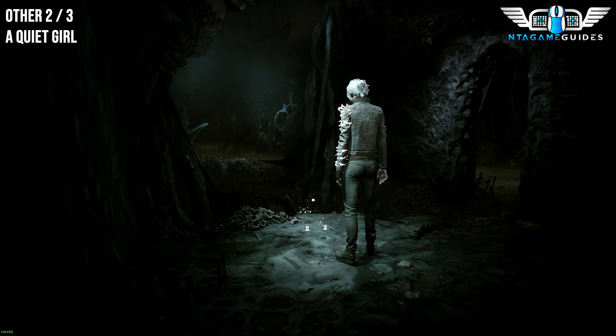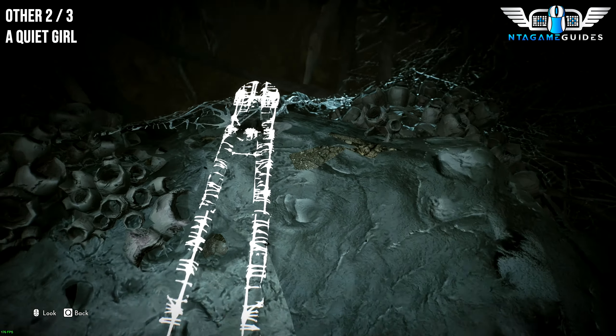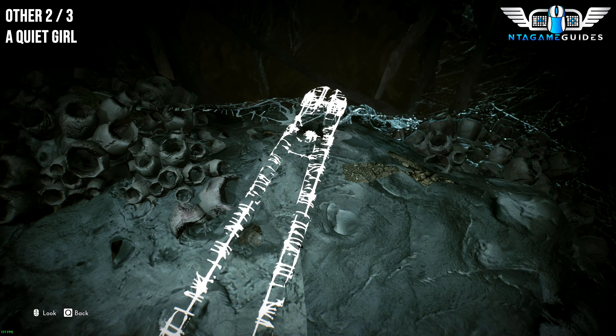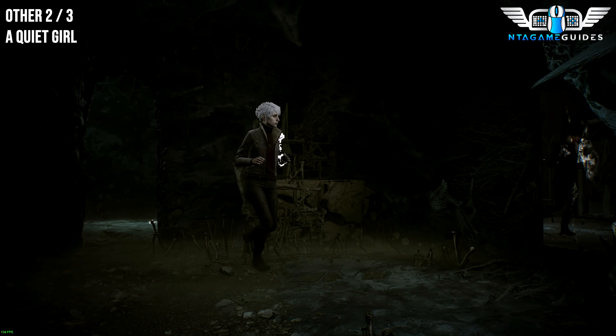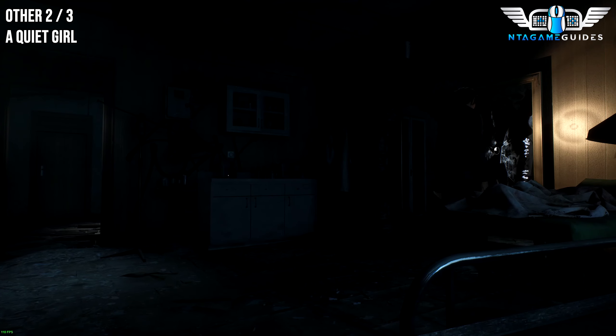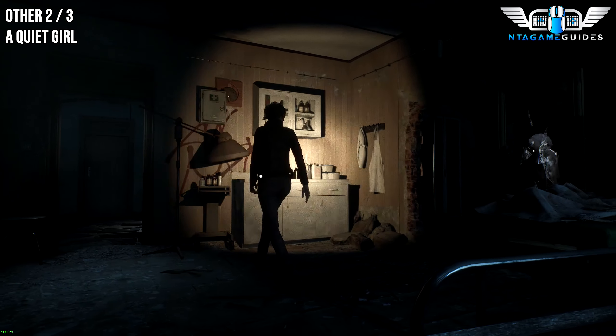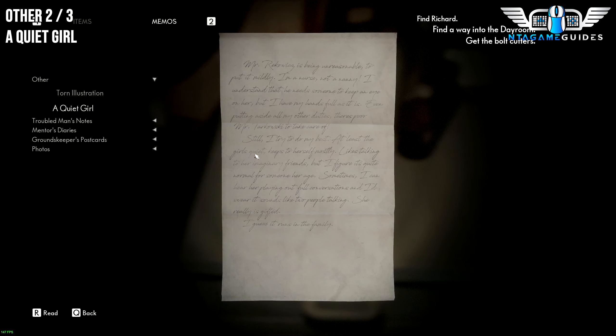Once you have freed the two souls, investigate this bolt card that we can't pick up. Go into the next room to the right and into the mirror once again. As we go through, there will be another Note — this will be called A Quiet Girl, and this is on the other tab.